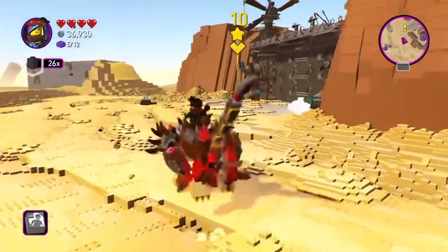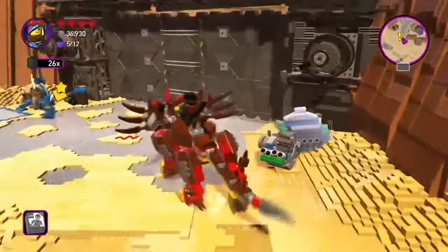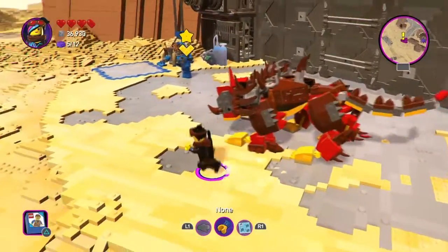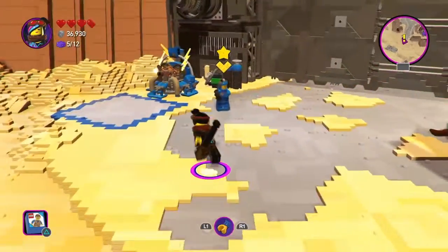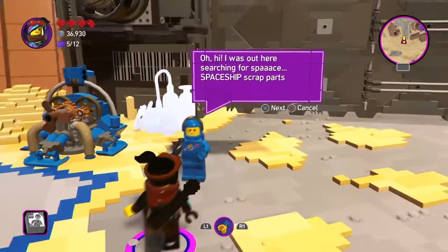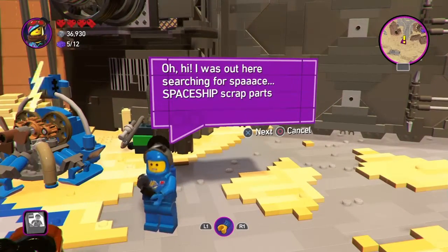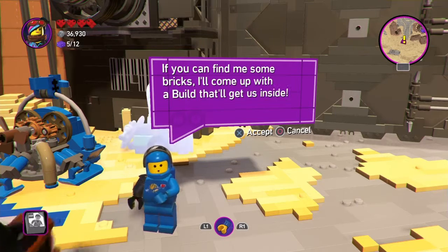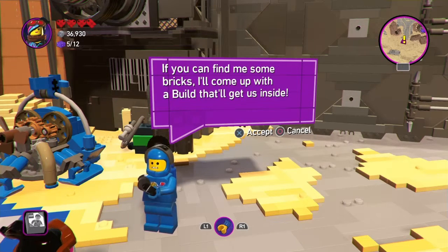We arrived at the base. Hey, there's Benny! Here you are, Benny. Oh hi! I was out here searching for spaceship scrap parts when the gates closed and left me stuck out here! If you can find me some bricks, I'll come up with a build that'll get us inside!